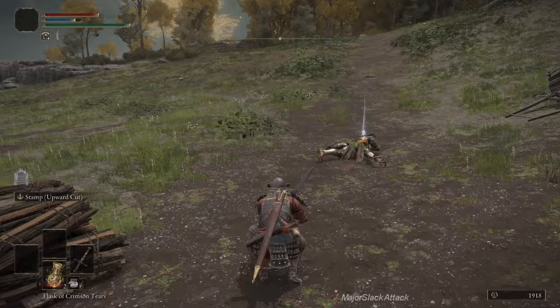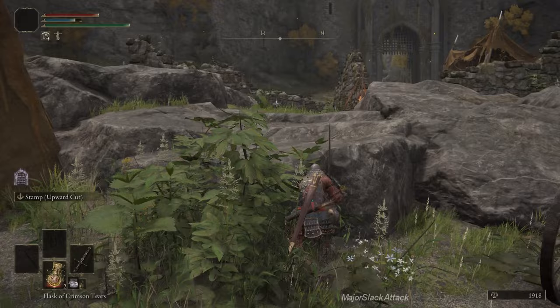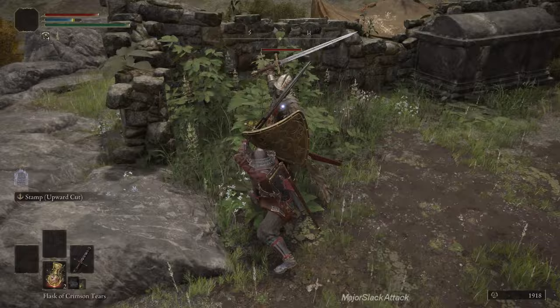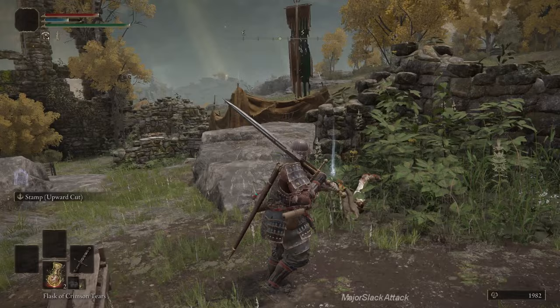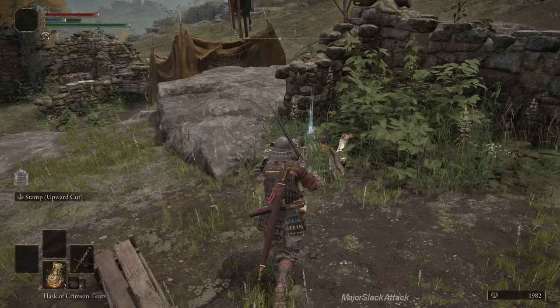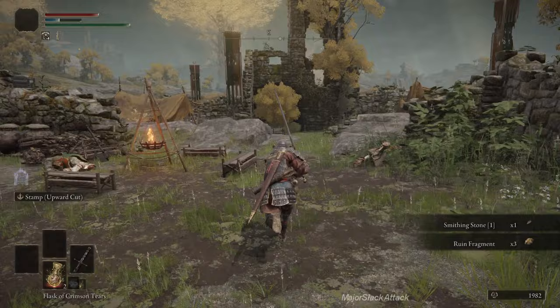Now let's have some fun with the Lordsworn's Greatsword. The skill is Stamp Upward Cut — you press the skill button and then the strong attack button right afterwards. Let's get this guy alerted: lock on — stamp, uppercut! What happens is when you stamp, it puts you down low and their sword swipe always misses you, then you do the uppercut. Stamp — uppercut — isn't that beautiful? That's just a rune fragment, not really a big deal.